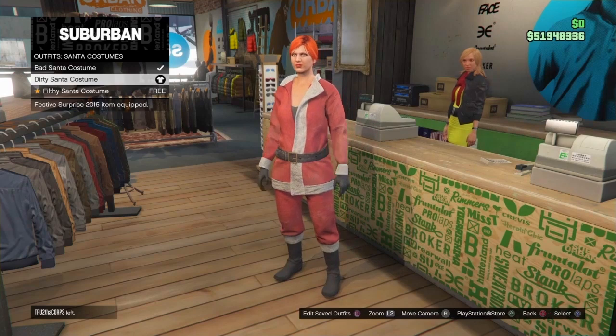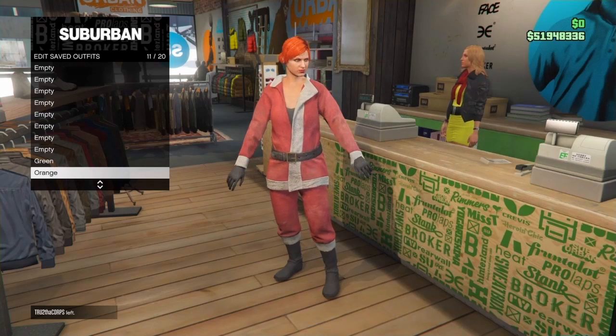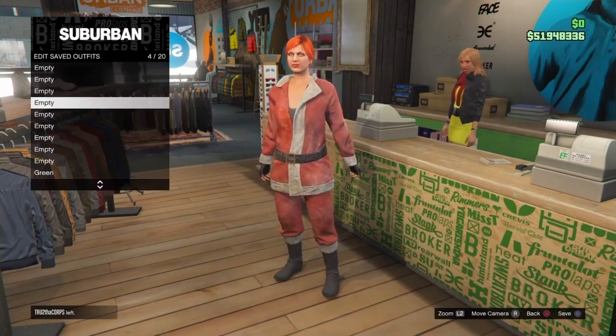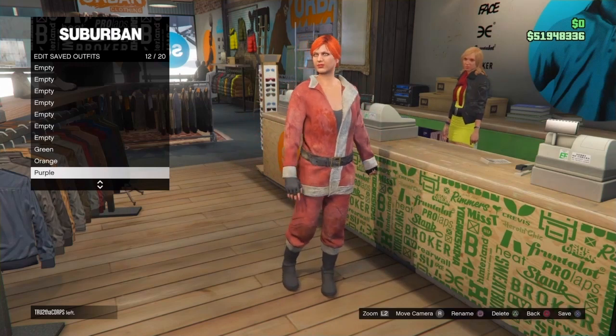Go ahead and save the green one on slot number 10 — double save it. Make sure you don't name these joggers or else they won't transfer. The second Santa costume gives orange, so save that one under the green one on slot number 11 — double save. Now the last one will give purple, so save on slot number 12 and double save.